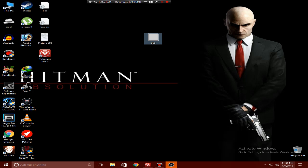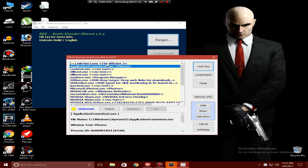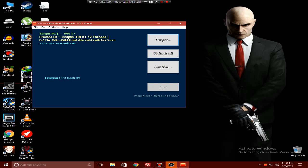As you can see the game is now minimized, so now open BES. Here you can see — press the Target button and find The Witcher 3 application. You can see it is already here, so just click on Limit This and it will show this option — press Yes.